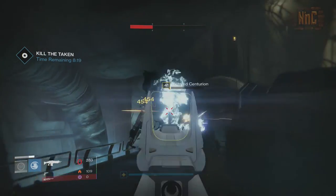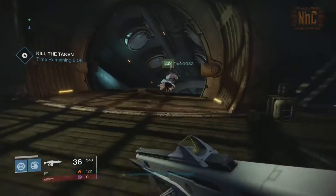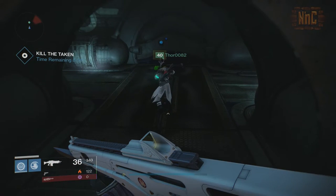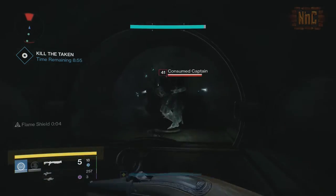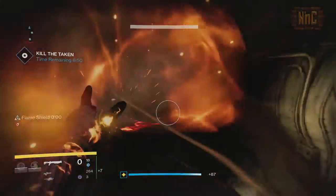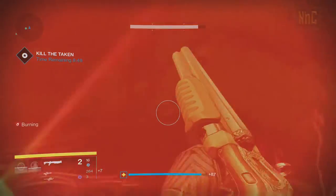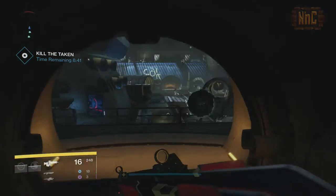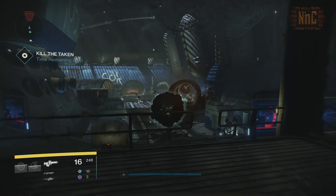The first room ends with a tortured centurion. Through the next door and down the stairs, you'll have enemies coming at you from the left and the right. Since the rockets didn't work out so well before, let's grab 4th Horseman and see how that does. Through the door, down the stairs to the next room, you'll recognize this room as where you usually fight the tank. Good thing they're called the Taken, not the Tanken, right?